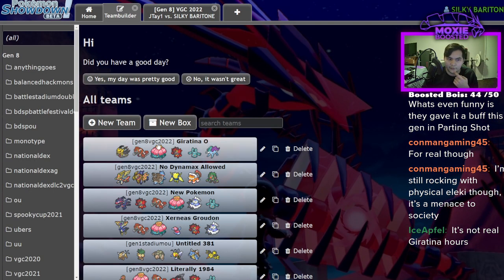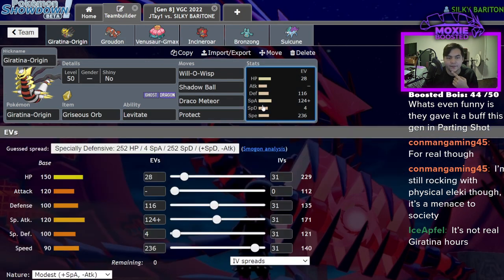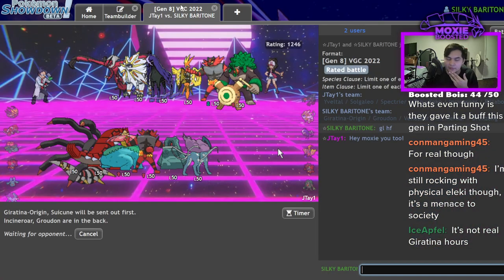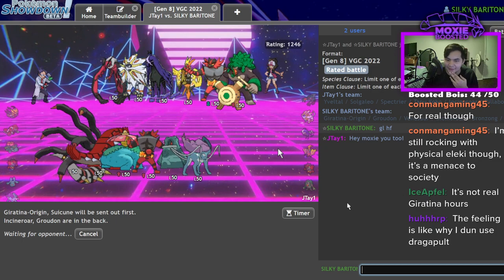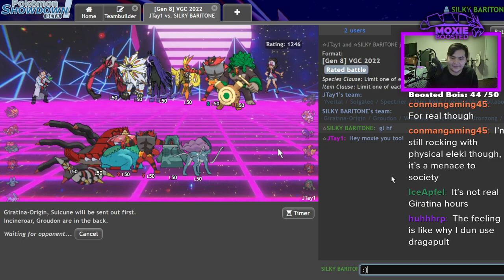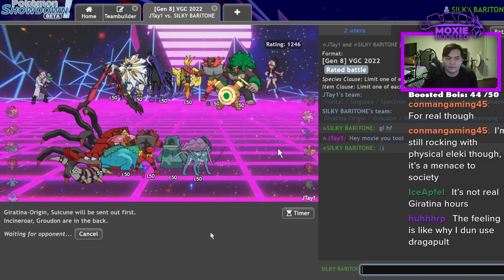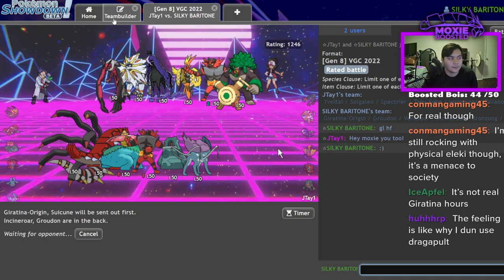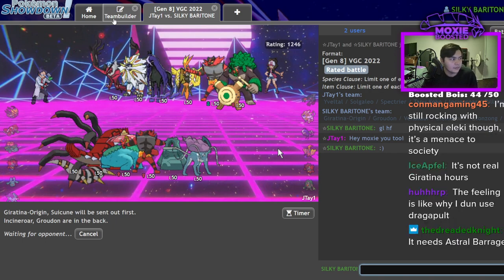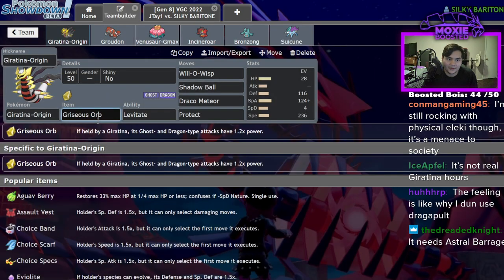If Giratina could hold a Life Orb, it would be okay — if it could keep these stats and hold a Life Orb, it would actually be pretty okay. But it doesn't. It also needs something like Hurricane. We got recognized on the bad account — messing around with the bad team on the alt. Giratina would still be kind of bad with Astro Barrage even if it had to hold Griseous Orb.